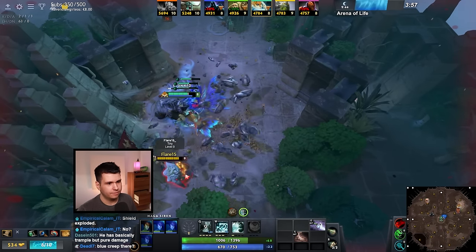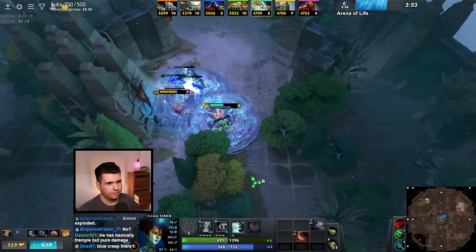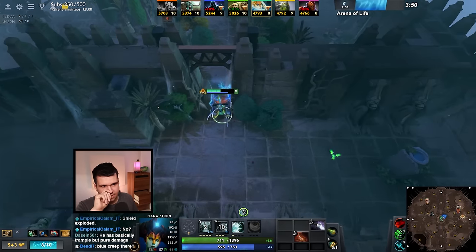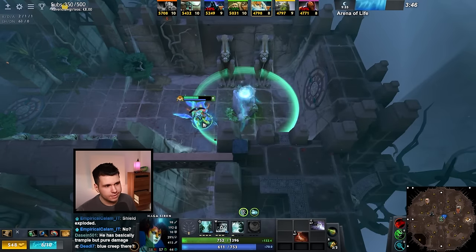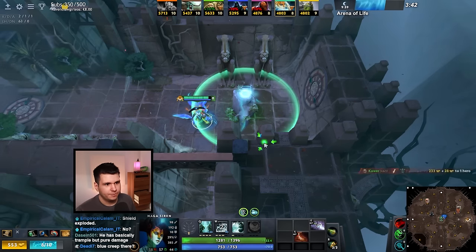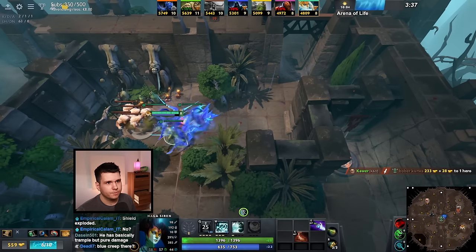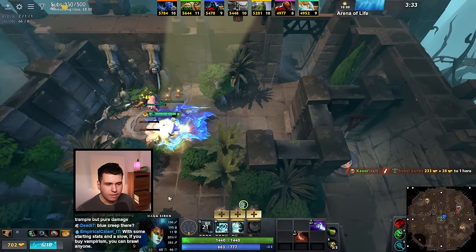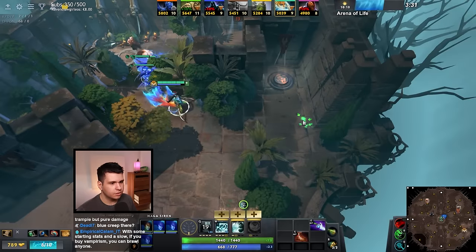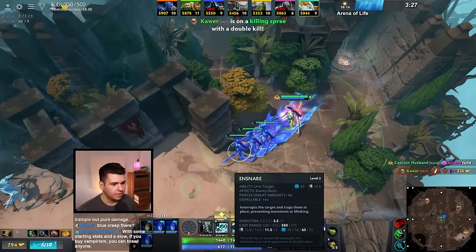We've got our Diffusal Blade. With illusions, Diffusal Blade is gonna be good — it's just how it is. Oh hello. I don't know that we are strong enough to take this on yet. We are Naga Siren — we're not necessarily gonna be the strongest right away. We need a little bit of time, a little bit of farming space, and we'll keep praying that we get some opportunities.